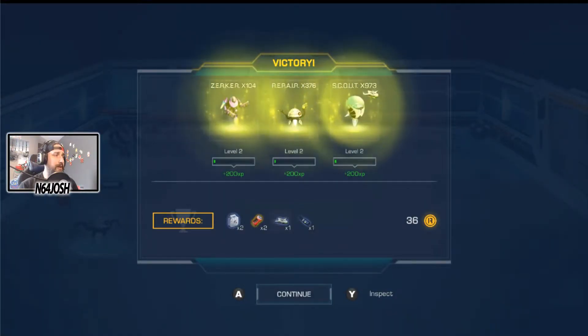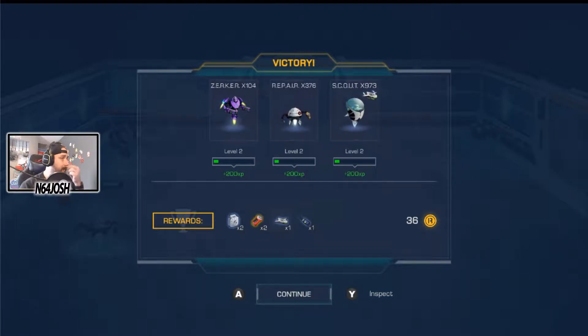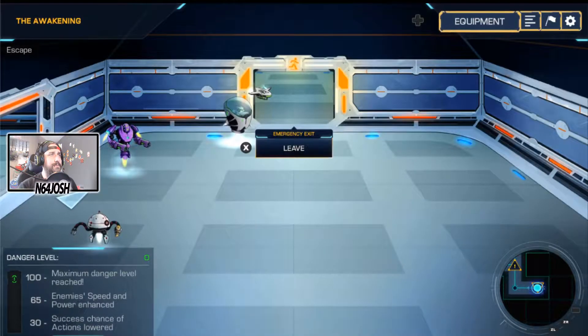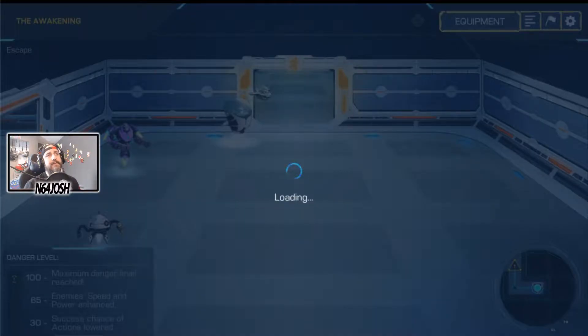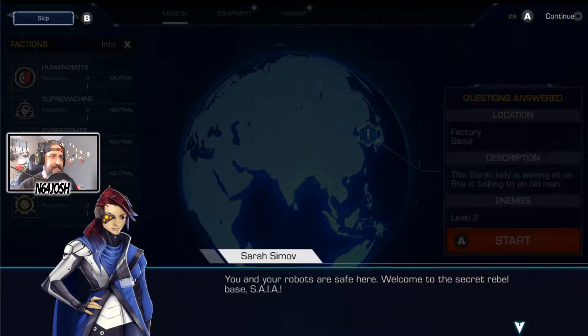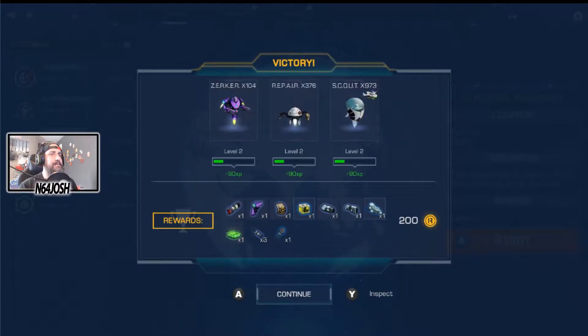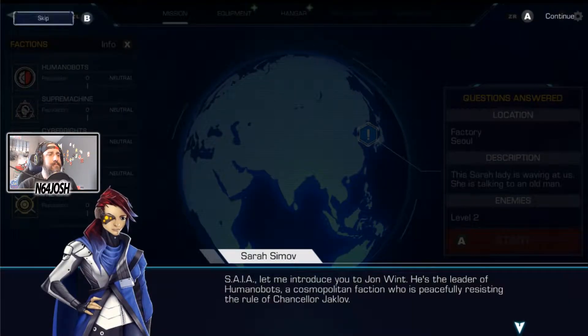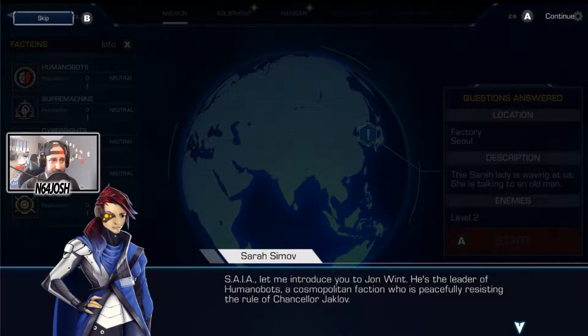Now we'll probably continue. We're leveling up! Looks like we're gaining rewards along the way. Some different upgrades, things like that. Exit. Leave. Secret rebel base. All right, cool. Humanobots — that's an interesting name. The Humanobots.